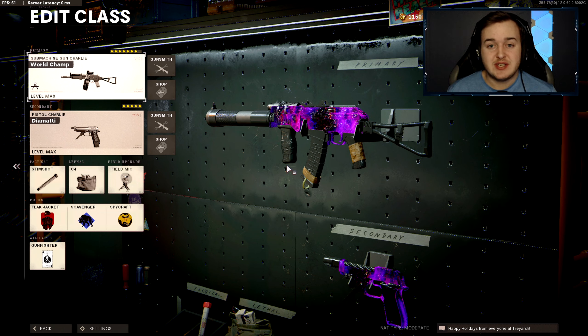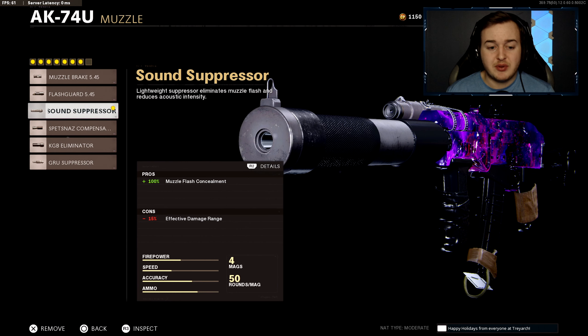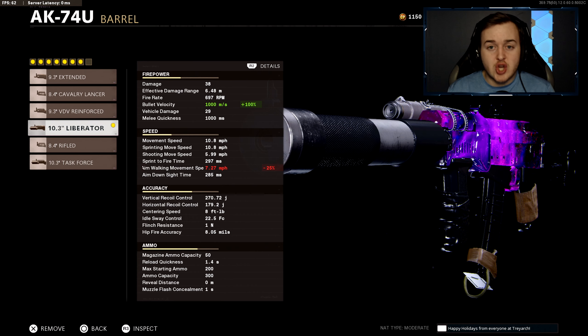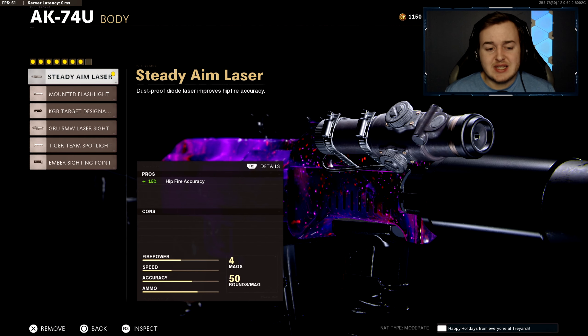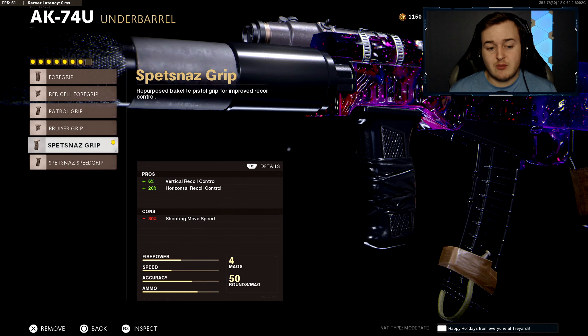This is one of my favorite class setups — I actually got a triple nuke using it on livestream, almost a quad. It's also my most requested setup when streaming. The first attachment is the Sound Suppressor, giving 100% more muzzle flash concealment so you won't show up on the minimap — making this a very stealthy class. The Liberator Barrel gives 100% more bullet velocity, pushing it to 1000 meters per second, which is incredibly overpowered. The Steady Aim Laser helps with hipfire accuracy.